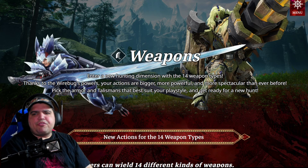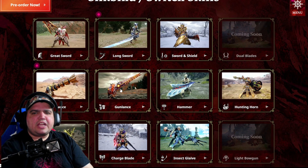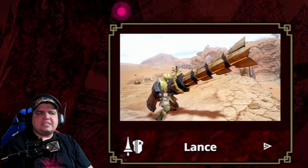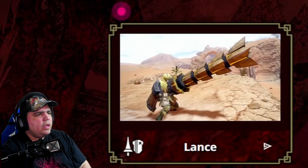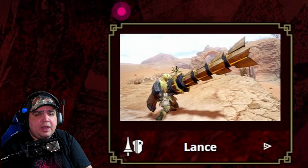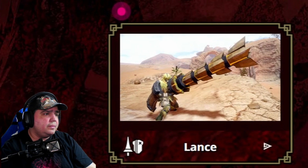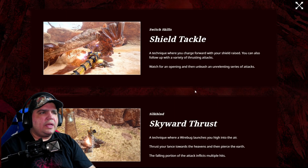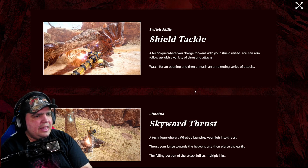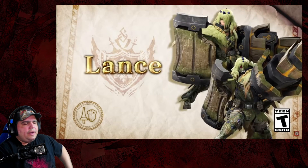We have two more weapon videos released today. The first one was the long sword, and now we're gonna check the second weapon they released — the lance. We're gonna go ahead and click and check what moves it brings and how it looks. I don't play the lance that much anymore, but it's a fun weapon. Let's take a quick look. There are two switch skills: Shield Tackle and Skyward Thrust. Let's check them out on the video.